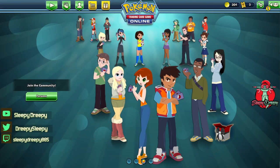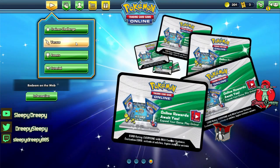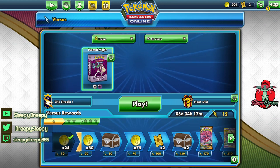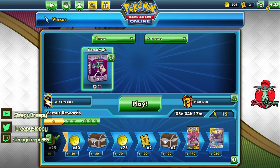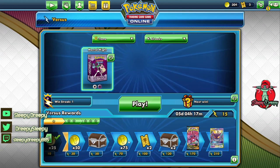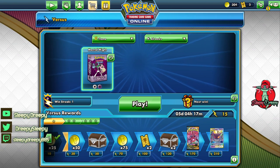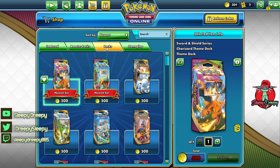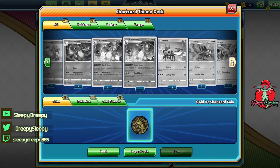Let me move into the client and show you. I created a brand new account just for this demonstration. You'll get a starter theme deck here called Mental Might — it's the Gallade deck. You'll grind the ladder with it and get around 300–500 coins. Once you hit 500 coins, go over to the shop and I'll show you the exact decks you should be buying.